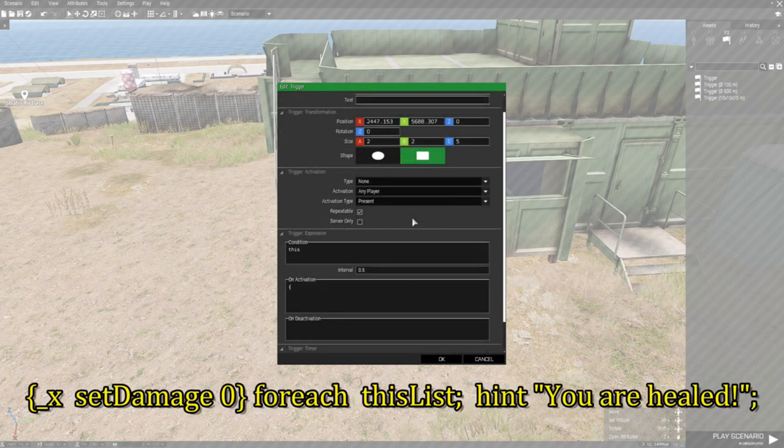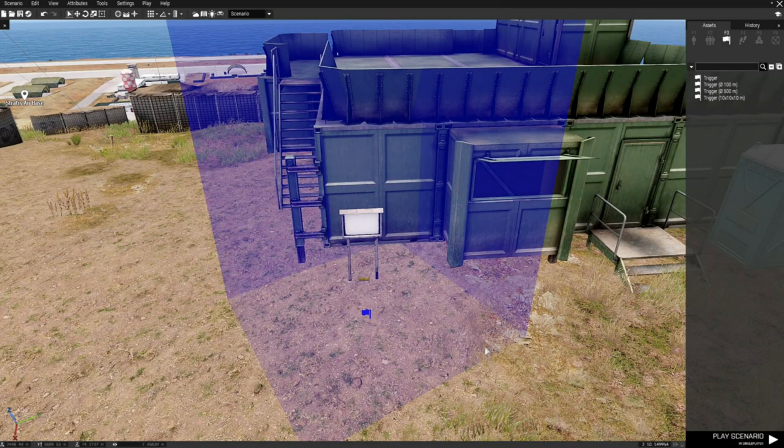In the code, type a left squiggly bracket, then underscore x, space, then setDamage — damage has a capital D — space zero, right squiggly bracket, space, forEach space, capital L list, then a semicolon. After that, add a hint for feedback: hint space, then quote, 'You are healed!' end quote, then a semicolon. That's the code — hit OK.